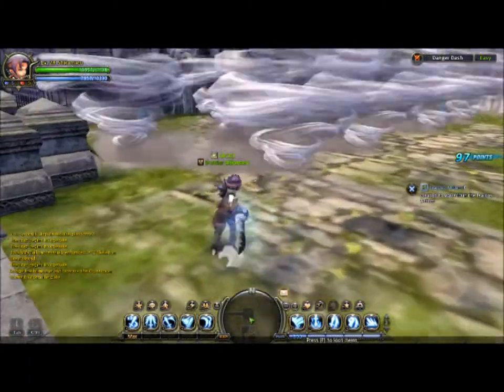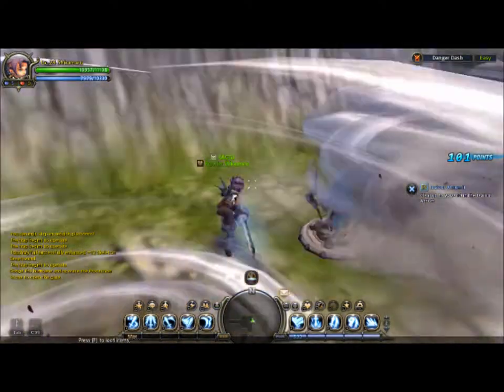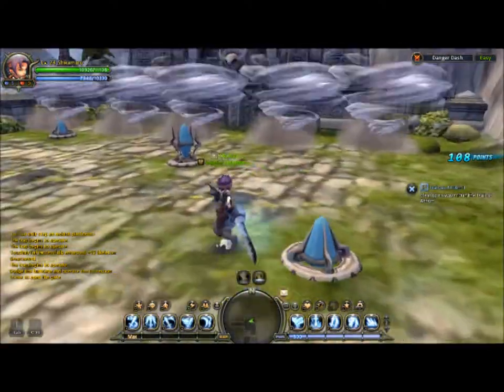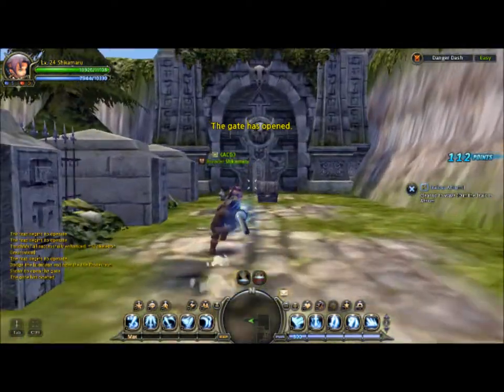Alright, it's pretty easy — dodge the hurricanes, they go alternatively, so it's pretty simple. As a warrior it's even easier. There we go, and the treasure chest — that's it.